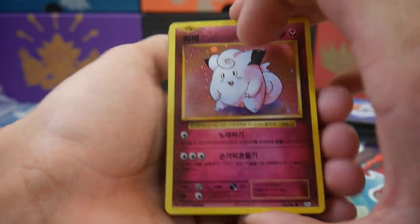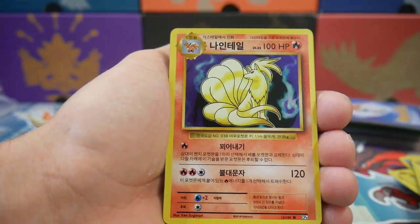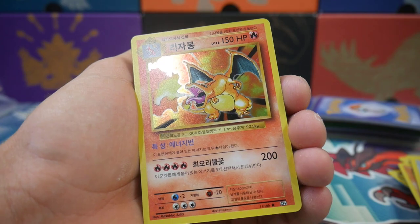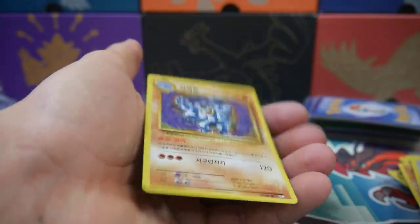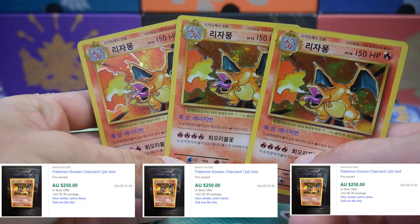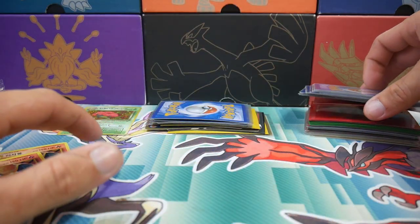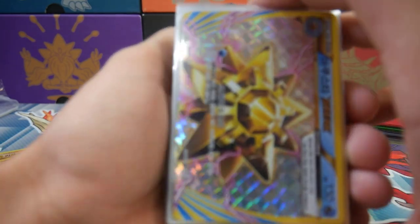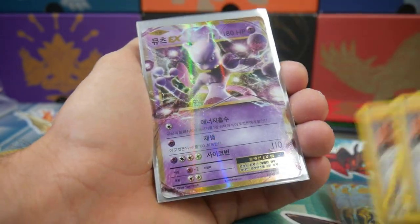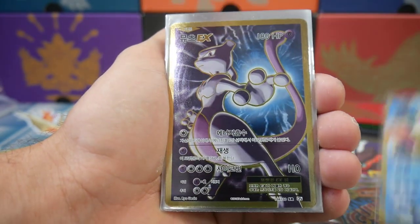We're getting a lot of Clefairies and a lot of doubles all over the place. Another Chansey — oh my god, and there's another one — oh it hurts. A Machamp — oh my god, it hurts. We have three Charizards that have just been hidden away. I cannot believe I forgot about these. And there's more stuff — I'm not even sure what's in it. Some Starmie, these are all foreign cards. Oh, some secret rare Team Rockets, some EX cards. We're getting to the sleeved ones.